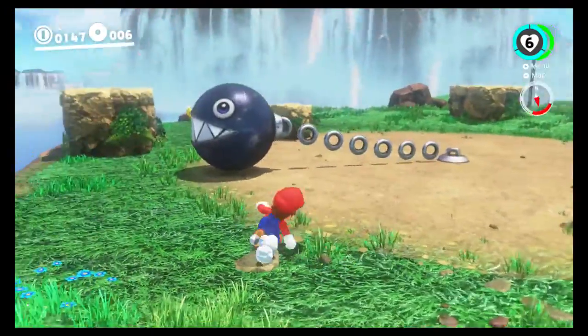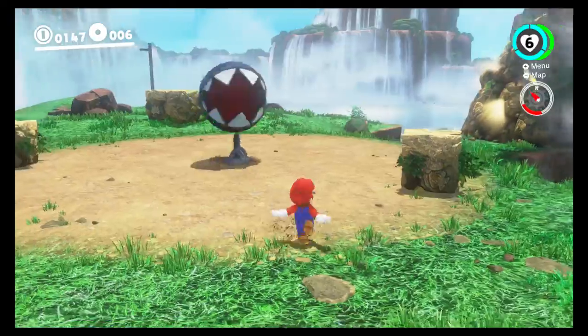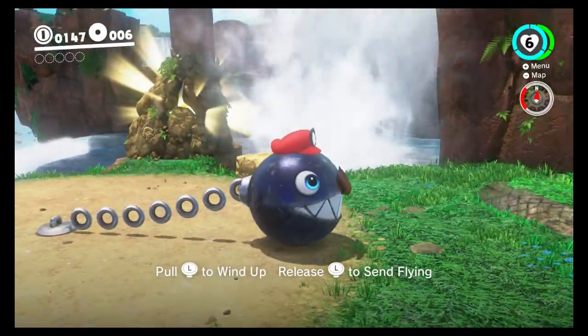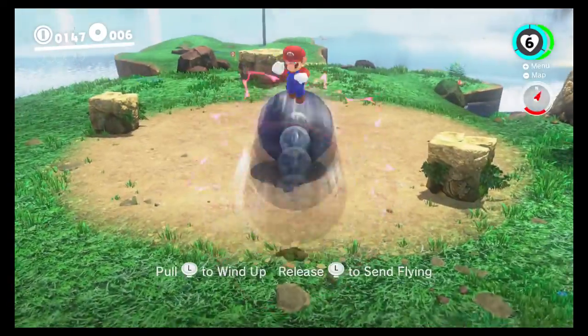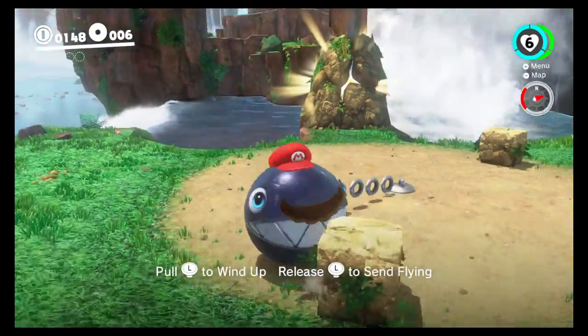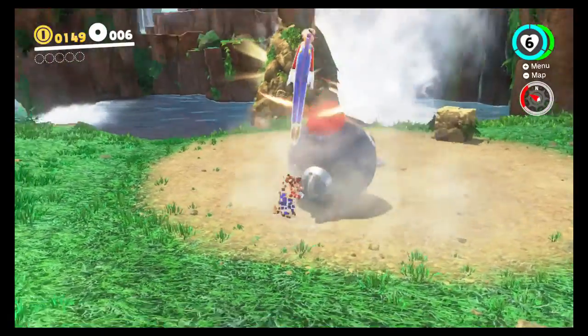In fact, there's only 17 moons in here, so we might get them all before we leave. This Chain Chomp right here is another one of the characters we can control using Cappy. Not what I intended there - so why does that keep happening?